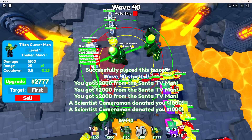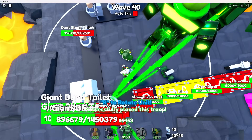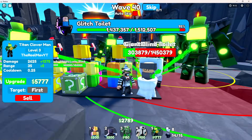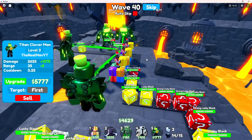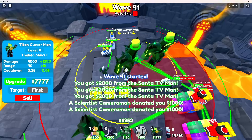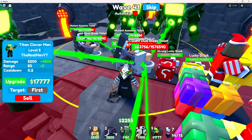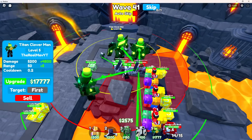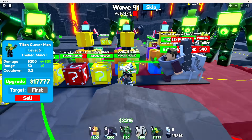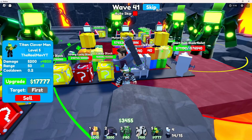Time to place down another Titan Clover Man over here with some green lasers to protect it. Look at the amount of lucky blocks being placed. Next upgrade - at this point we're just spamming lucky blocks. This has to be one of the most amazing updates ever. Let's see if these mutant assassins can actually survive - they're definitely not surviving that.